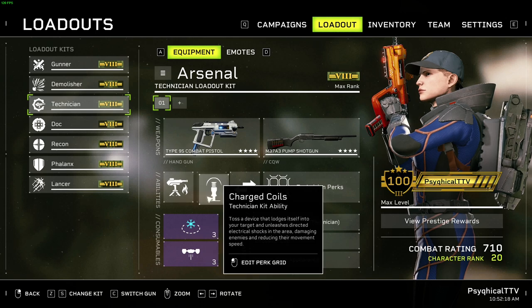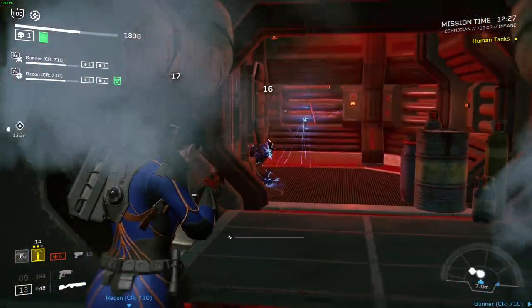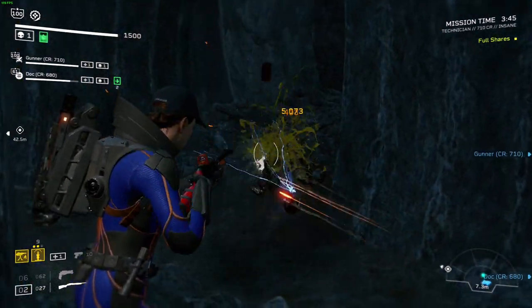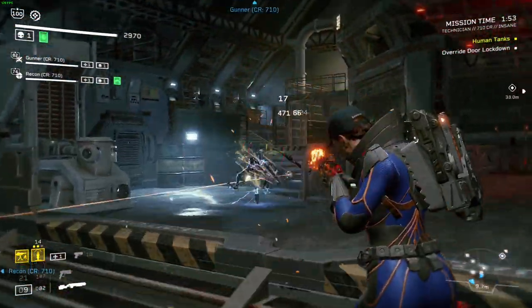Speaking of which, the second ability is Charged Coils. Charged Coils lets you toss a device that lodges itself to any surface — even a Xeno — and unleashes an electrical shock in an area around it. This damages and slows targets unfortunate enough to walk into its area of effect.